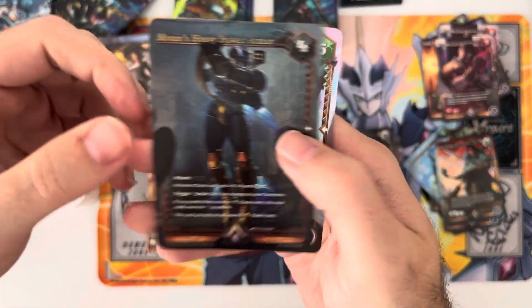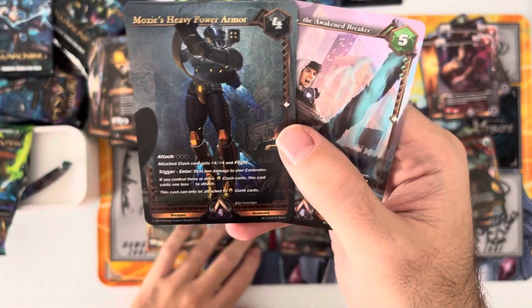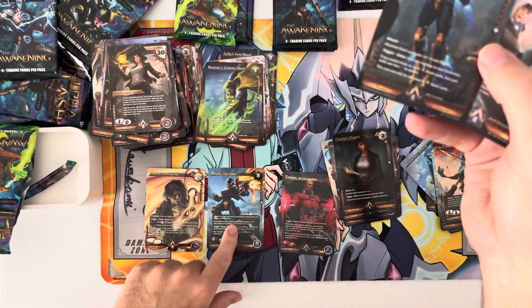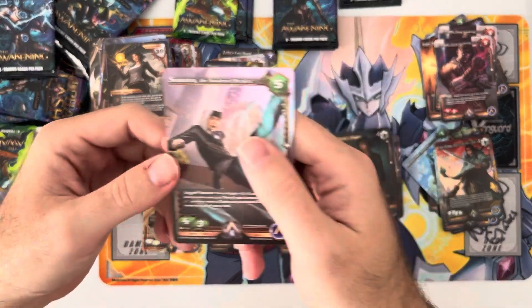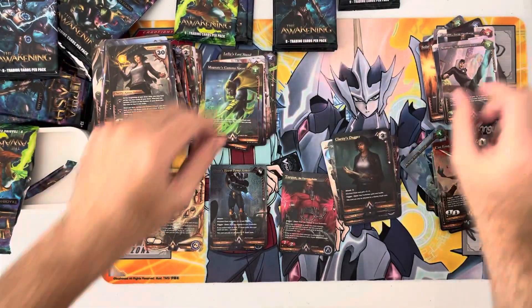Another epic - Moxie, different from the other one we just got. This is Moxie Fully Loaded and Moxie Power Armor here, and then Sonoro rare.